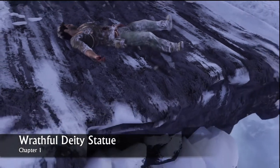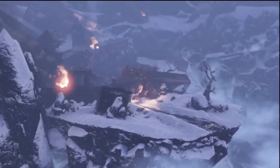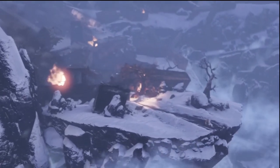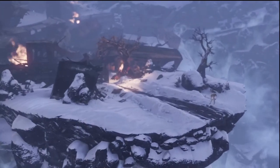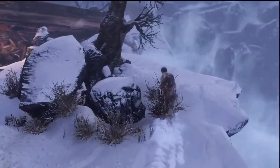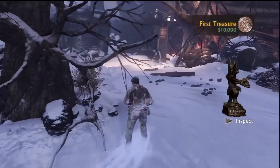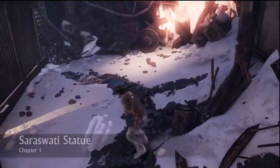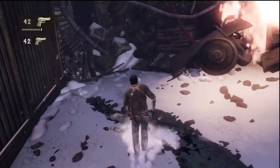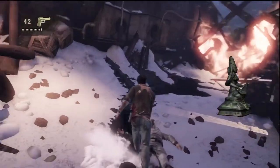First treasure, Wrathful Deity — it's hard to miss, you can see it right there in the tree. This video will have some cuts. I have one where I'm hopping up and down because I forgot to record where the treasure is, so I went back. This one you get right when you pick up the pistol, right before you pry open the door.